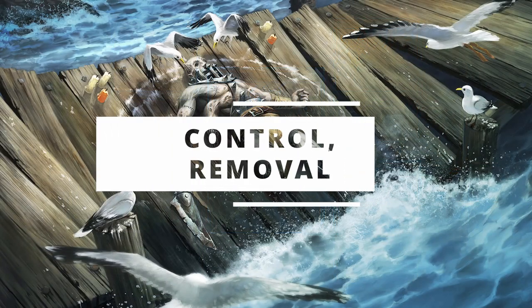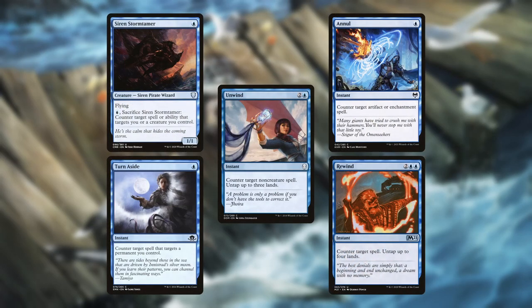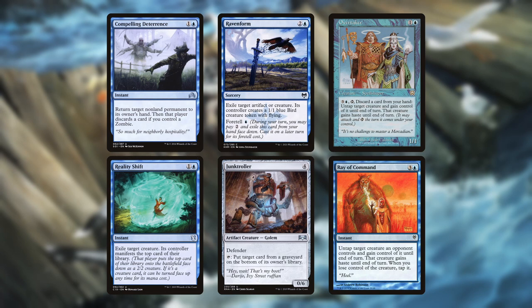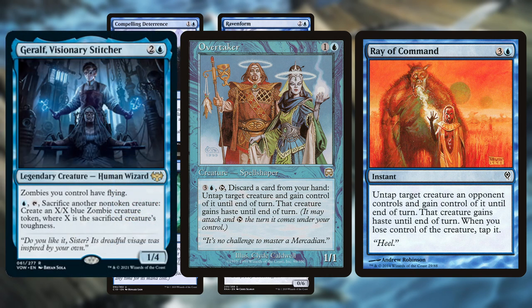We are running a fair bit of control — not a full-on stax deck or anything, but enough to protect our board and keep our opponents' biggest threats from landing or hurting us too badly. The counterspells are Siren Storm Tamer, Turn Aside, Unwind, Ennull, and Rewind. The removal spells are Compelling Deterrence, Reality Shift, Raven Form, and Junk Troller for graveyard hate on a big-toughness creature all in one. The theft cards are Overtaker and Ray of Command — stealing from our opponents is great because you can then sacrifice the stolen creature with Jerolf.